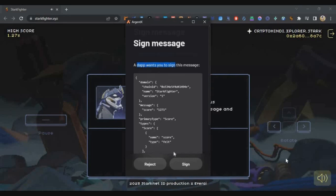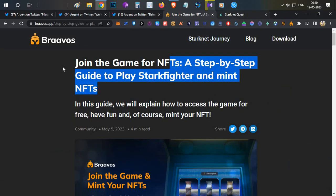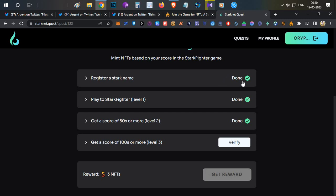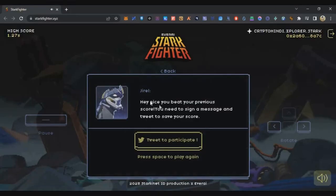After signing in, in case you want to get a high score without difficulty, there is a simple trick. Go to the Quest page — there are three levels. Level 1: register a Starknet domain. Level 2: play the game and get 50 score — you get one NFT. Level 3: get 100 score in the game — you get another NFT. So three levels, three NFTs.